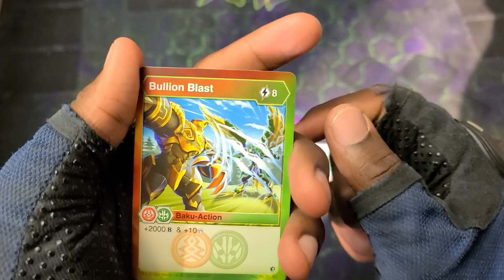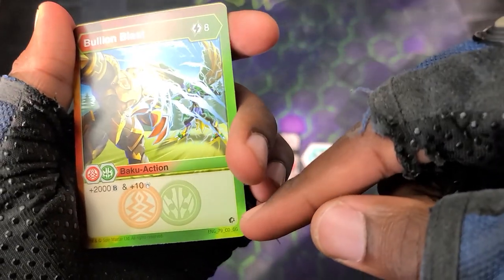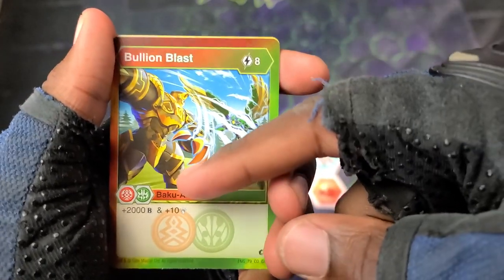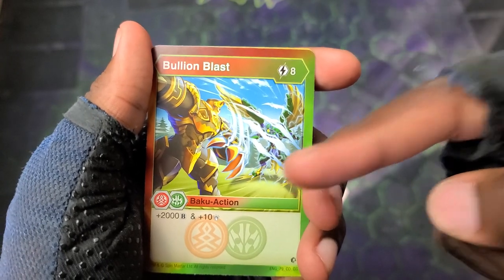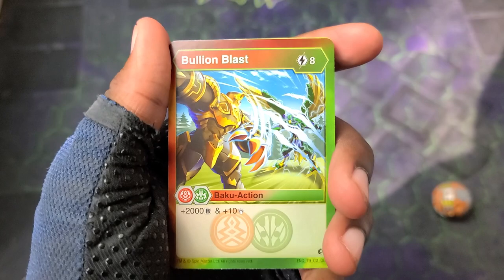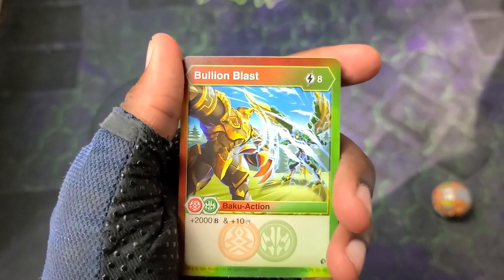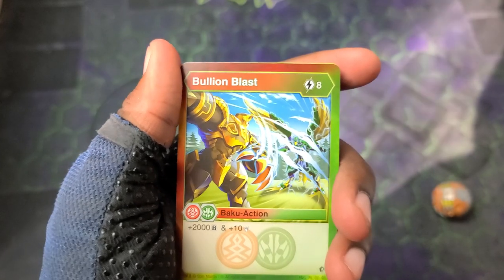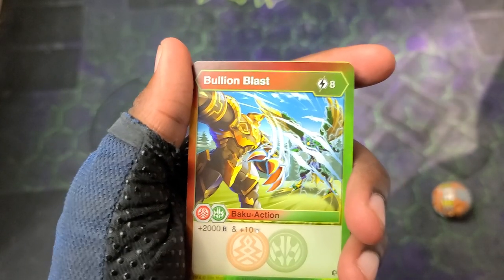Now getting into the cards — it comes with this crazy Bullion Blast card. GG's, it seems like it's gonna be an insane set. Look at this: Bullion Blast is 8 cost, but it gives you plus 2,000 B power and 10 damage. This card is not playing around at all — you zero this thing out, your opponent better run for the hills. That's a lot of B power and a lot of damage, you're getting a lot of both. And Oratoa looking like a beast right there — really powerful card.